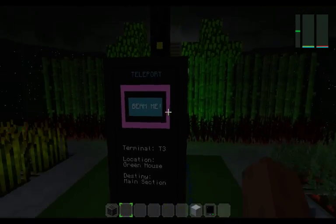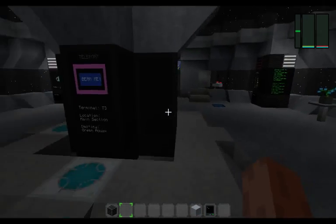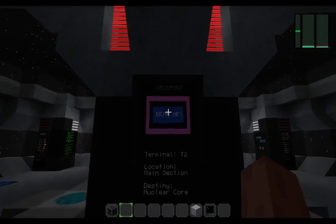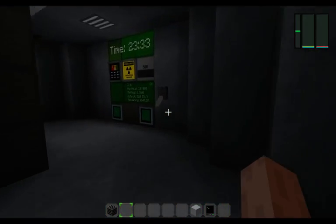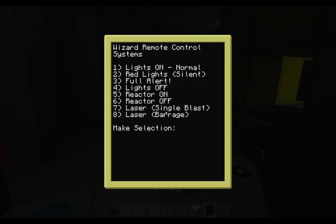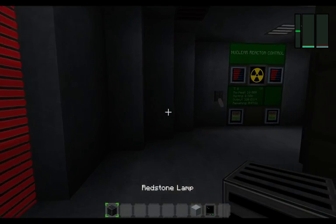The second room I'm going to show you guys is the nuclear core. The nuclear reactor is going to turn on automatically at night time, like now. And you can also manually shut it down like this, or turn it on like this, with the remote control.